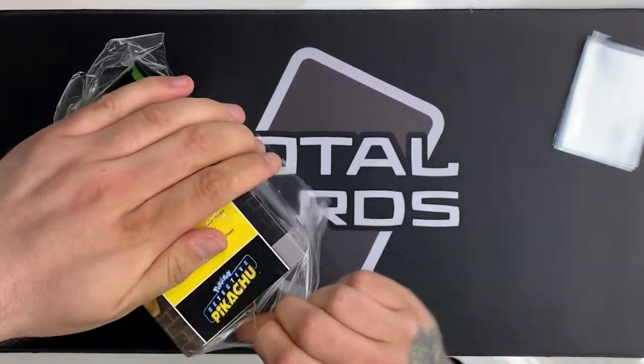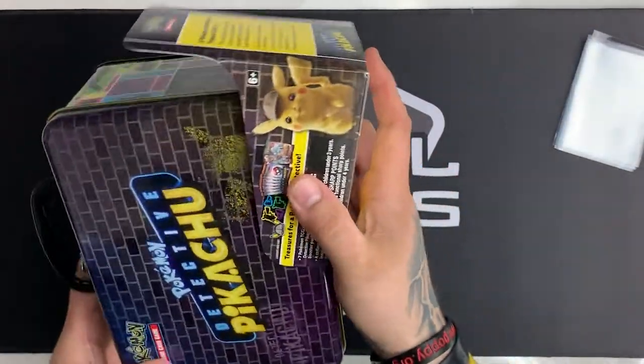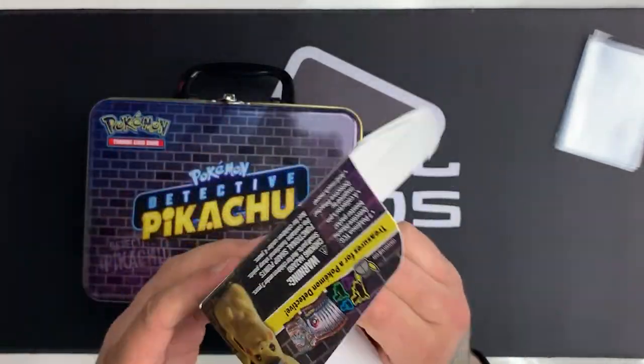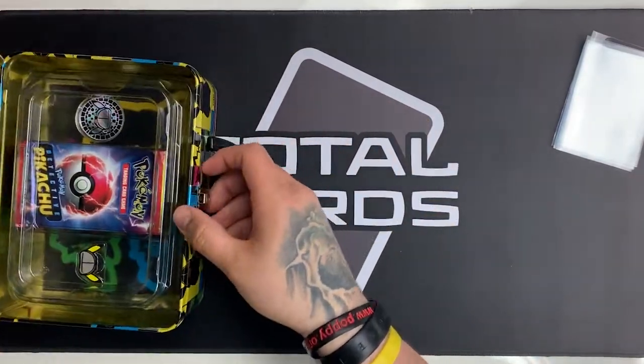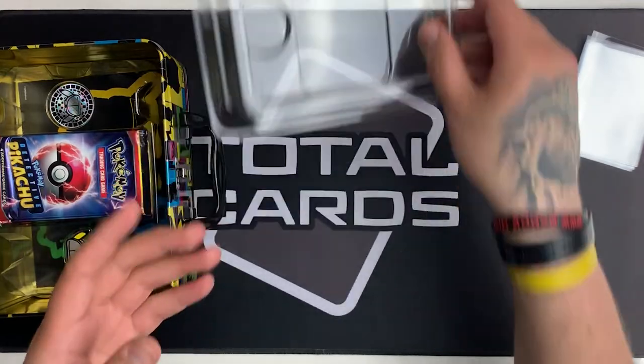As with all of our openings, you can find these products on the website TotalCards.net. They're shipping as of now so you can head over to the link and pick yours up. There's a little card sleeve there, so from the top again: what would be our promos, which we don't get this time.